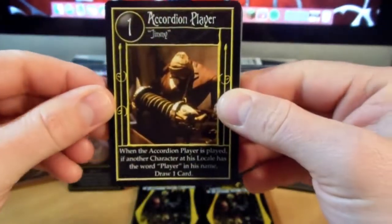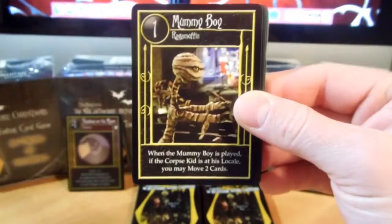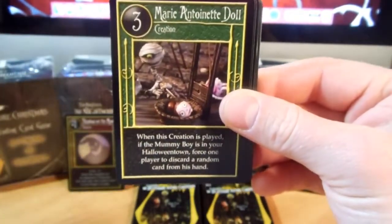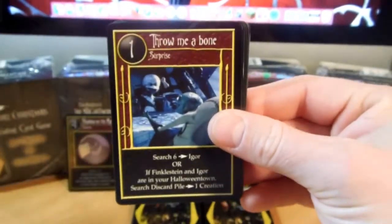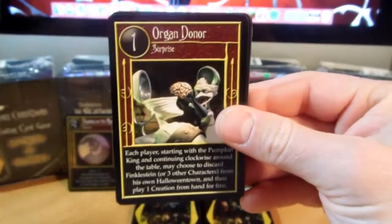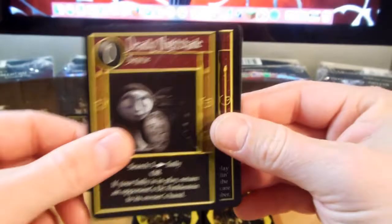We have Accordion Player, Sally's Room, Mummy Boy, Marimobile, Marimobile, Marie Antoinette Doll, Fetch, Throw Me A Bone, Hitch A Ride, Organ Donor, Deadly Nightshade, Let's Play, Wreath of Wrath.